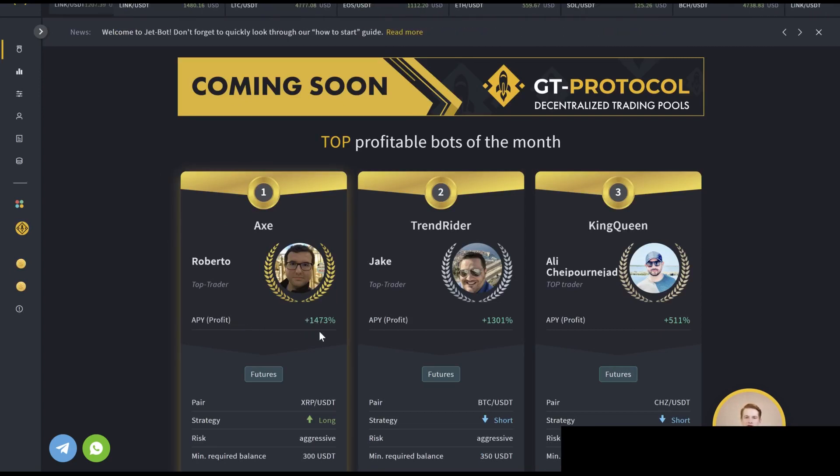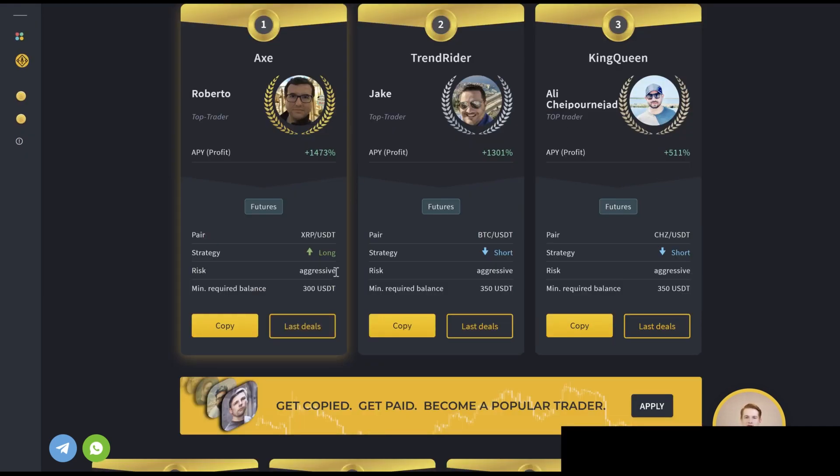As we can see, the total APY on this Axe Bot right here is at almost 1500% profit. Now these have only been back-tested for about six or so months, and you guys can see all the trades.